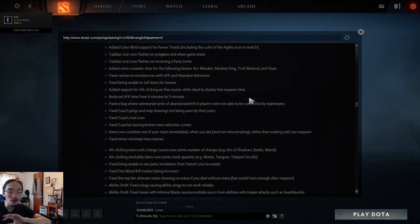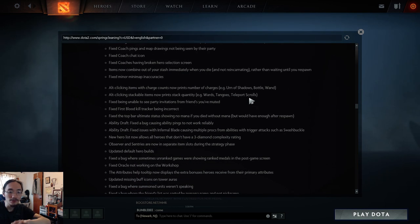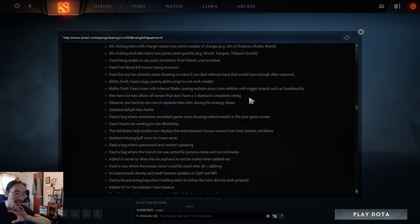Items now combine out of your stash immediately when you die — previously you had to wait until you respawned for items to combine. Fixed minor minimap inaccuracies. Alt-clicking items with charge counts now prints the exact number of charges, which is really helpful for wards, tangos, and TPs.